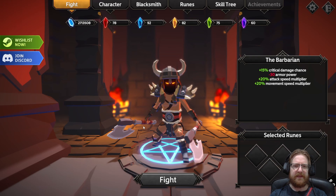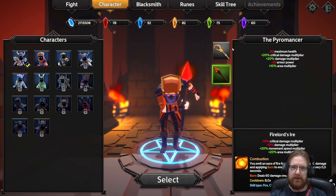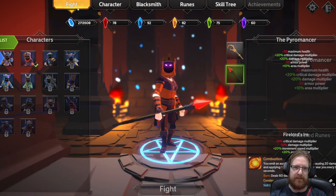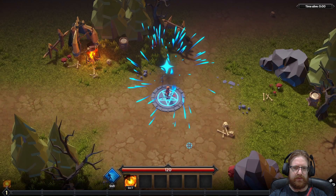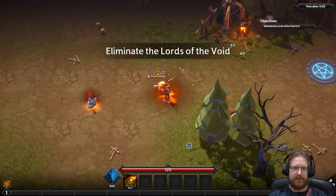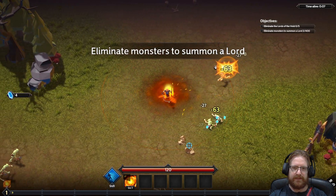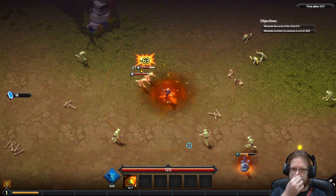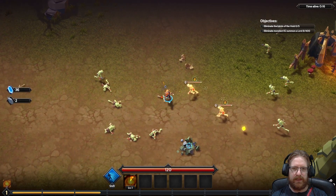Hello survivors and welcome to a new video. Today we are going to be playing on the pyromancer with combustion, but we're not actually keeping the combustion skill. This is a viewer special — one of our viewers asked if we could do a void or shadow spell only run, so that's exactly what we're doing. We're going to be taking the new skill shadow spike as well as void and shadow vault.